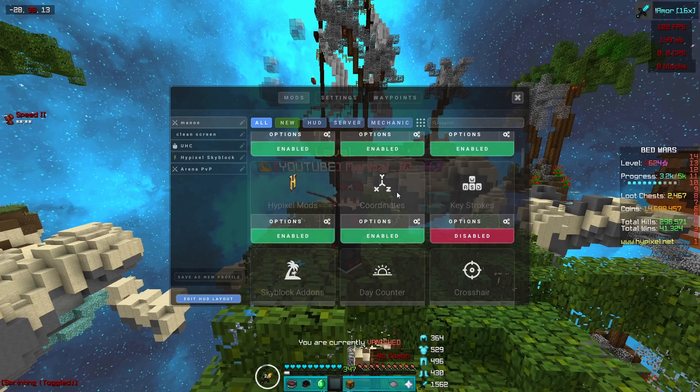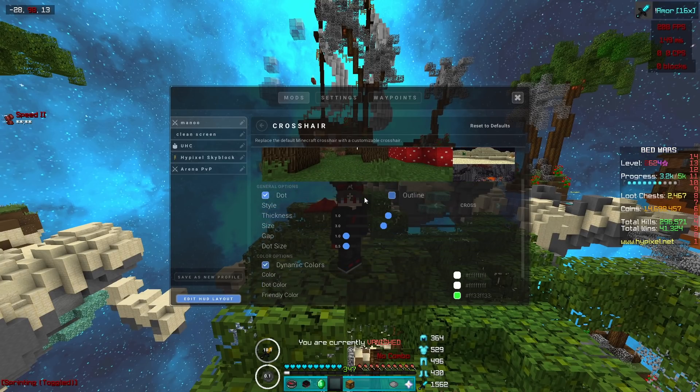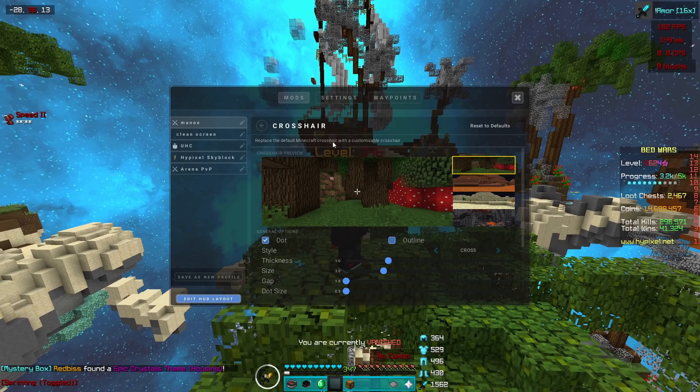For keystrokes, I have it off because it looks really ugly, even though a lot of people tell me to turn it on because they want to learn how I move. For the crosshair, I used to have this off but I turned it on because I just wanted to try something different. You can copy all these settings.